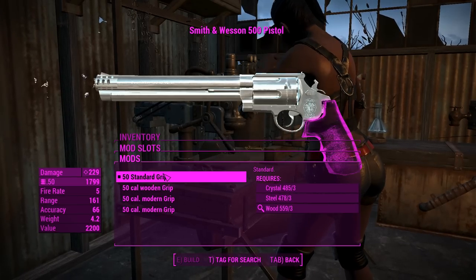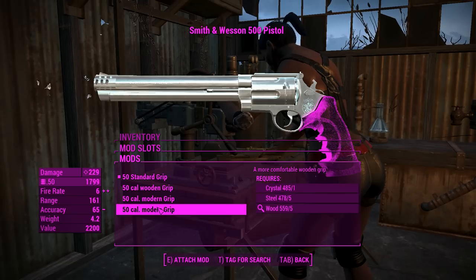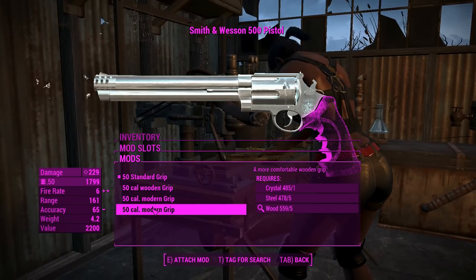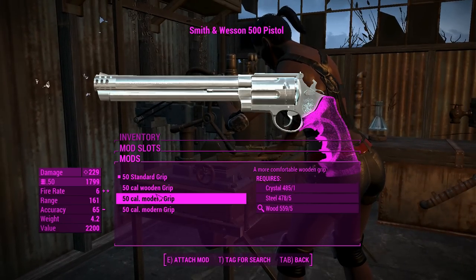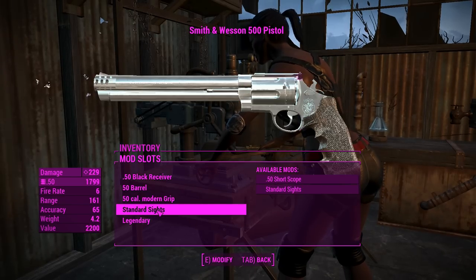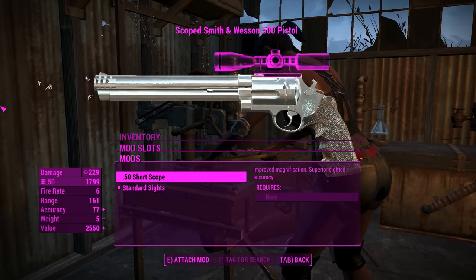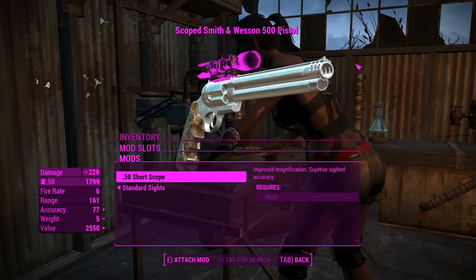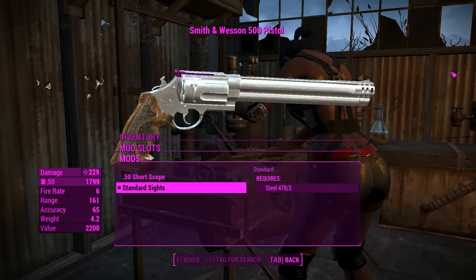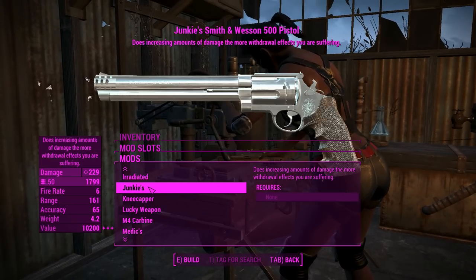For the grips, you've got the standard, the wooden, and two modern grips. I feel like this is a glitch with the attach points - I might have gotten an outdated mod, but my internet's a little bit broken at the moment, so this is what we have to deal with. We'll chuck on one of the modern grips; they both do the same thing. For the sights, you've either got the standard sights or the 50 caliber short scope. I think standard sights will be quite enough, and of course a legendary effect exists for this.